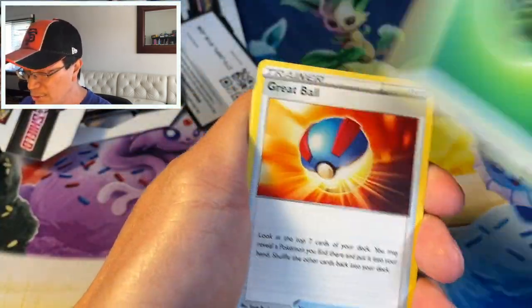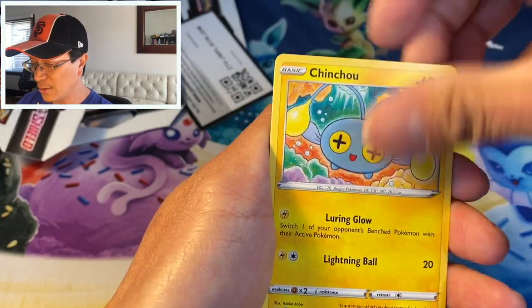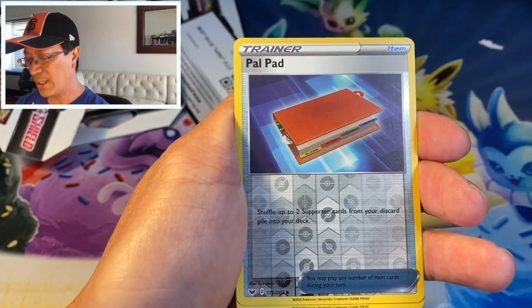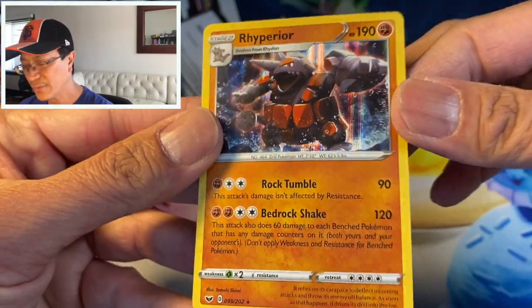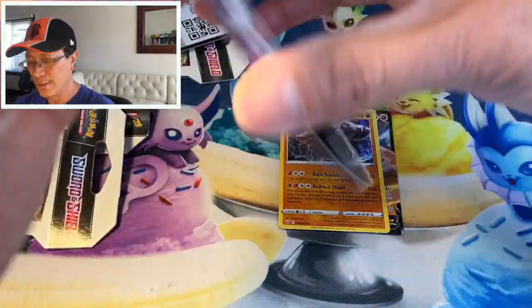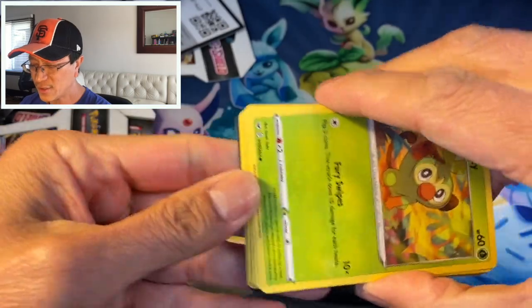Okay — Leaf Energy, Great Ball, Galarian Linoone, Rotom Bike, Cool Font, Baltoy, Chinchow, Sizzlipede, Galarian Zigzagoon, Pal Pad — looks like an iPad — last card, there you go! Another solid hit — it is a Ruperior holographic card! Pulled this one before, still awesome. Starting to make a mess, you can see all that cardboard and foils piling up guys.